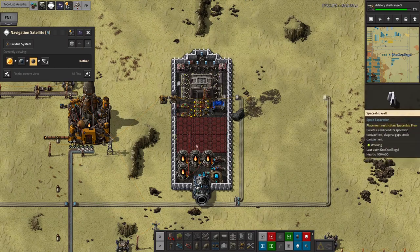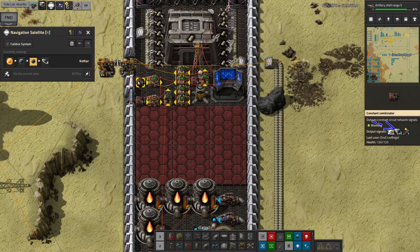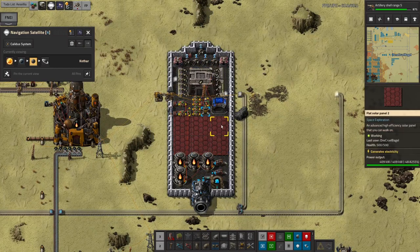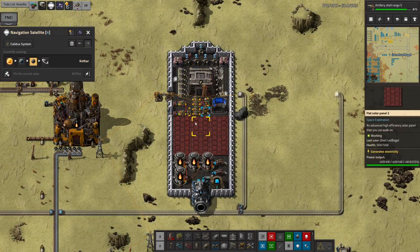The first thing is this spaceship here - this is the one that flies to Norvus Orbit, as we can see in the information panel showing '511 orbit'. When it takes off it will go to orbit, which is great. This is the one that's been flying back and forth taking Iridium up into Norvus Orbit where it can then be used for all of the space science that's going on.